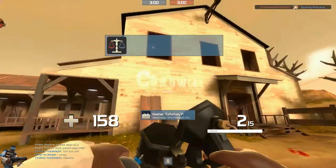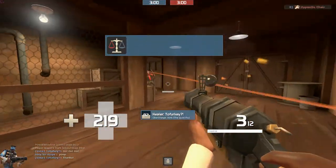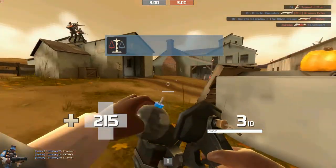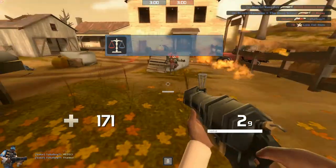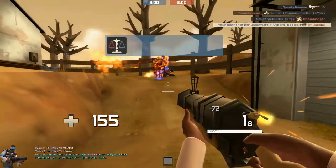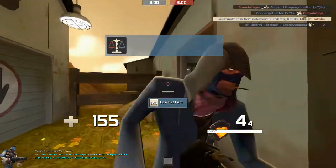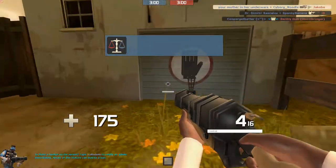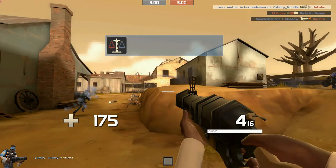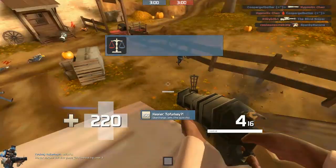I'm trying to jump, which is not the most effective strategy, and I should really be protecting my medic against this Pyro that nobody's trying to kill. And I can't seem to hit. So that's always a great combination — nobody else is trying to kill it, and you're super inaccurate.